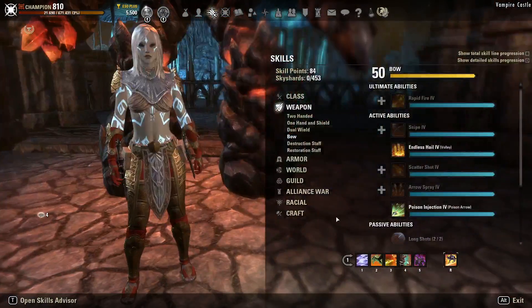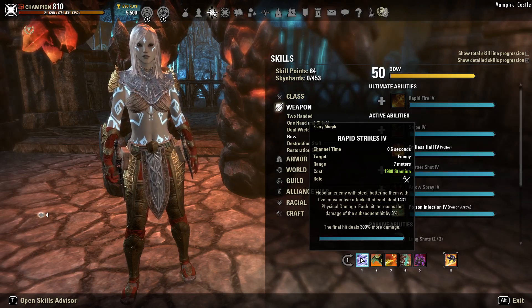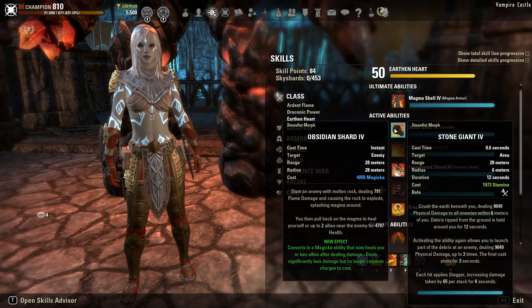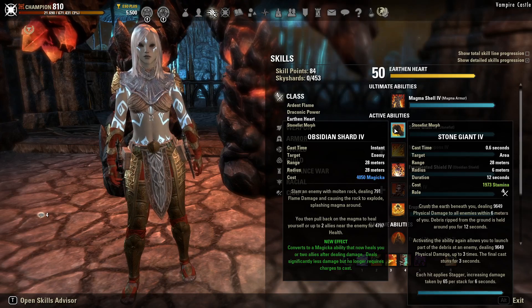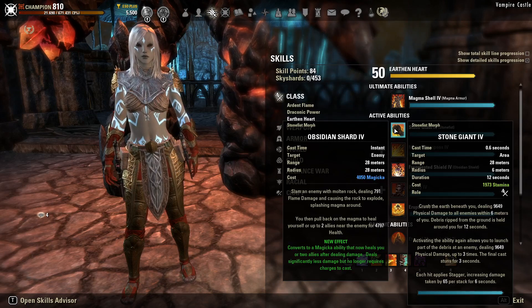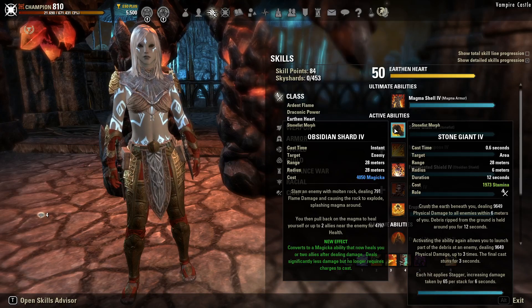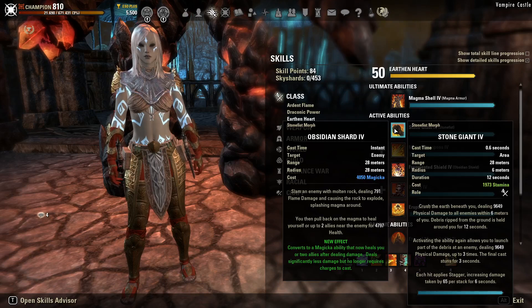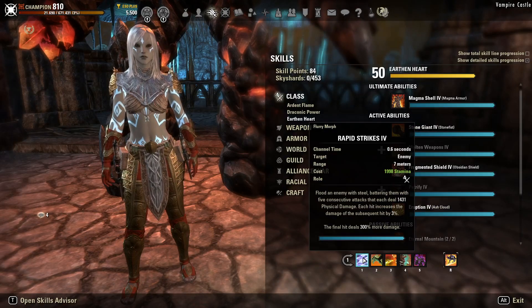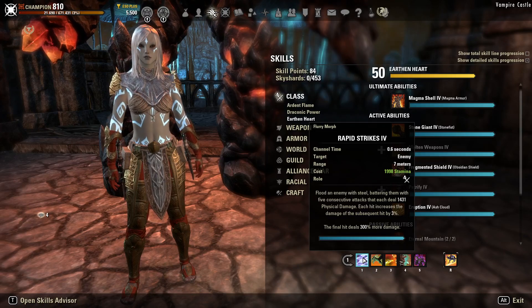Let's get started with our Dual Wield Bar. To push out the most personal DPS, you're going to want to run Rapid Strikes. You can also use Stone Giant, which is under the Earth and Heart line — this gives you a little bit lower personal DPS compared to Rapid Strikes, but you get that Stagger debuff which increases DPS across the board. Both spammables do have a cast time: Stone Giant has an initial cast time and then three instant casts that repeat, while Rapid Strikes has a flat channel time. Be mindful that if you block during your cast or channel time, you'll be canceling the ability — and you won't be able to use synergies or drink potions during that time either.